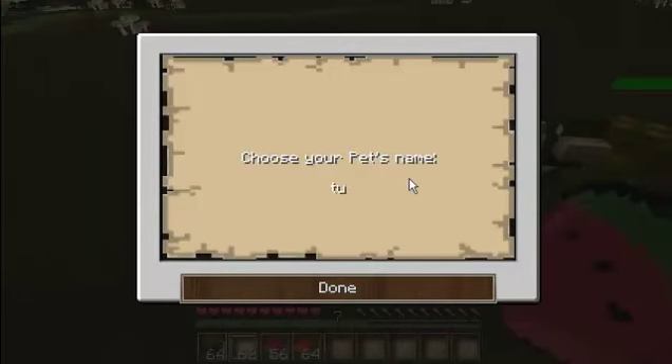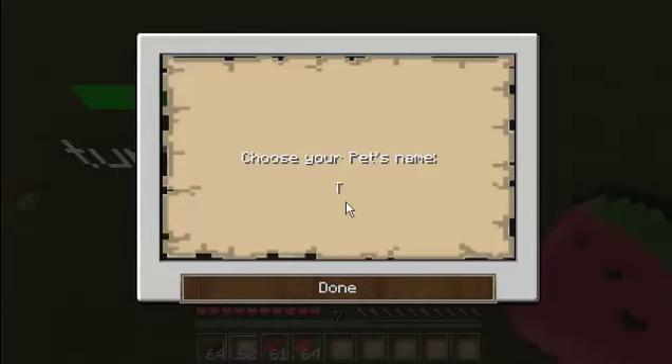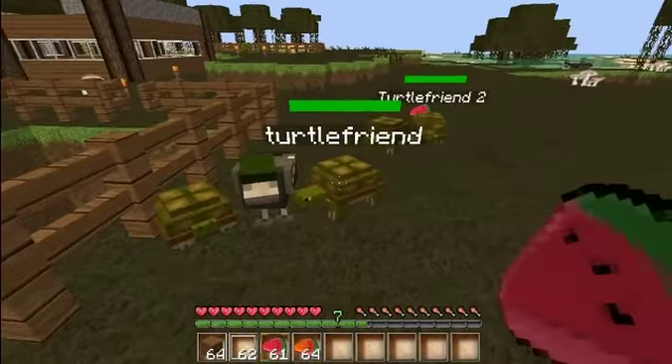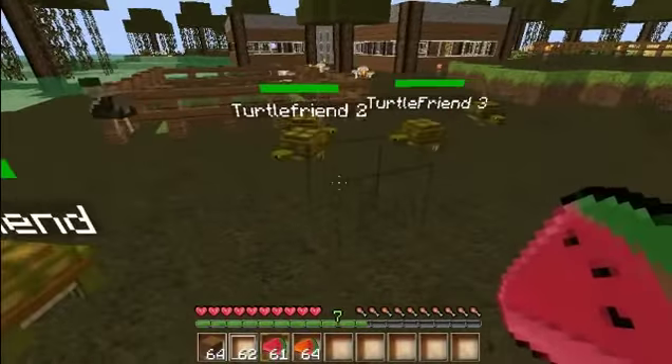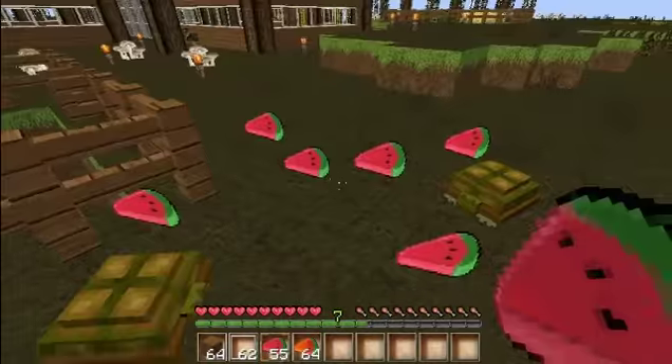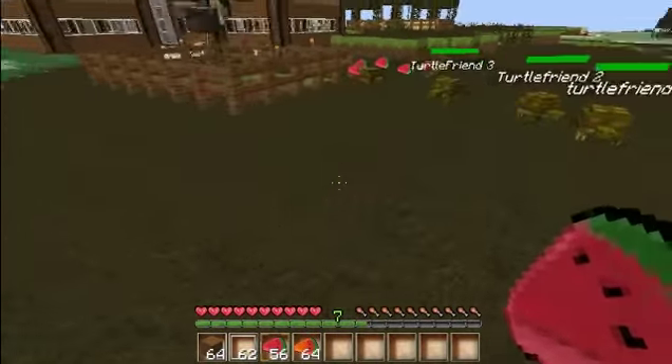Oh yes! There we go. Turtle friend — that's his name. Hello, turtle friend. Oh, I got another one — Turtle Friend Two! Yay. Oh, another one — Turtle Friend Three! More melons. I have three turtle friends.